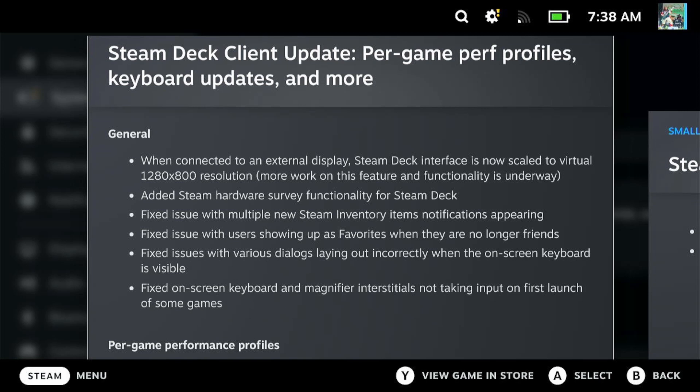Fixed on-screen keyboard and magnifier interstitial not taking input on first launch of some games. This is pretty interesting because I've found that while playing, sometimes the Steam controller doesn't actually kick in, so you might have to launch a game two or three times to get access to it. Unfortunately, as I'll show later, that issue hasn't actually been fixed yet.